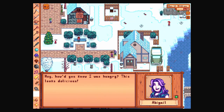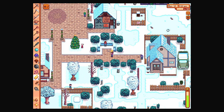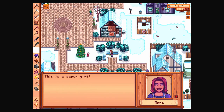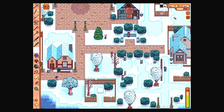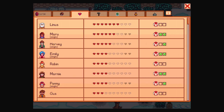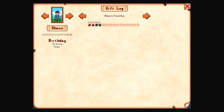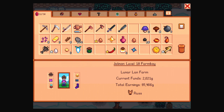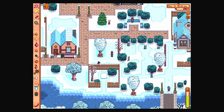Hey, how'd you know I was hungry? This looks delicious. Afternoon is like the best time to find everybody, isn't it? We do have another gold bar but we're running low, so we'll get through an aquamarine — this is a super gift. We've got Shane. I don't think I have any jellies on me. I've got the hot pepper for Mayor Lewis and I've got honey.